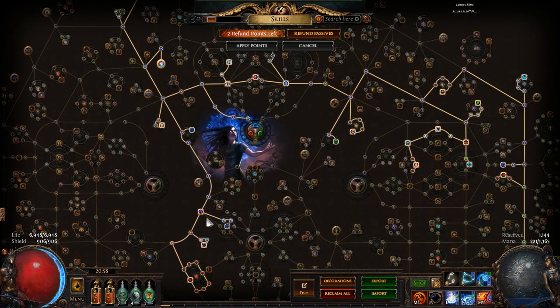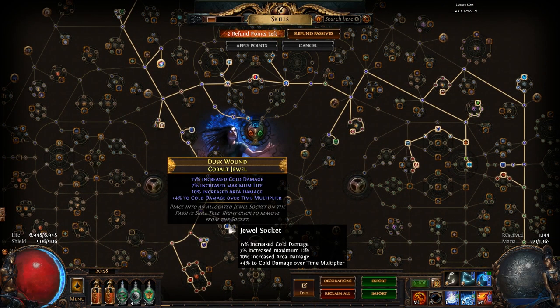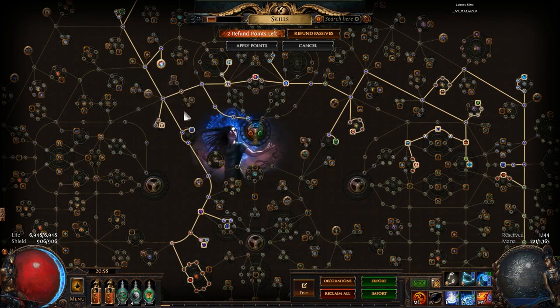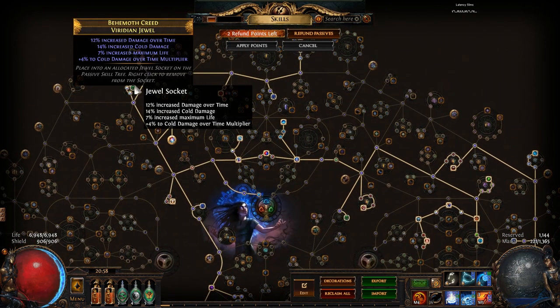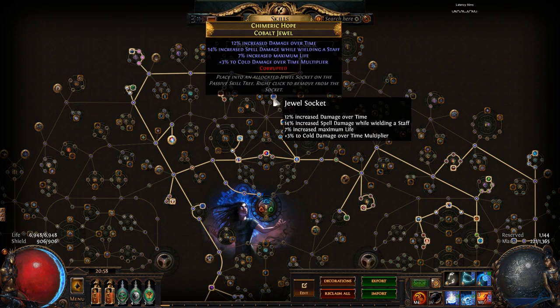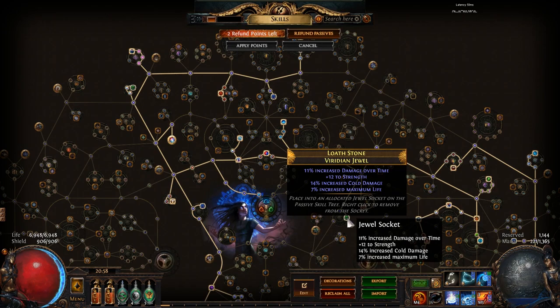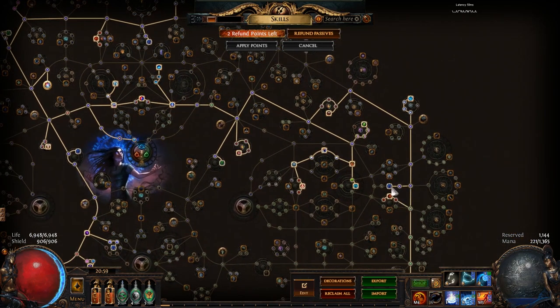At that point the only thing you have left to socket in is jewels. Jewels you're looking for on this character have increased life and cold damage over time multiplier — those are the two important ones. Anything else beyond that is bonus. You can get area damage, cold damage, spell damage, cast speed with a staff, spell damage with a staff, or if you are getting more damage on your gear you can also get some resistances on your jewels. But most of my jewels are just life and as much damage as possible.